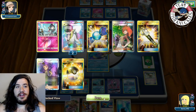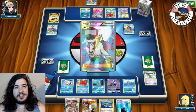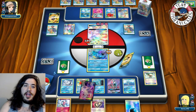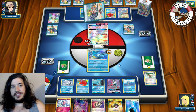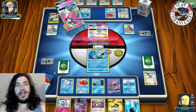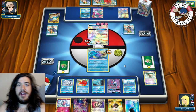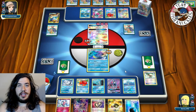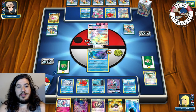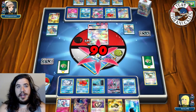Opponent Ultra Balls, discarding Ace Trainer — nice, can't heal the bench damage. An Octillery comes down. Opponent uses N first, very interesting rather than Abyssal Hand. We see a Puzzle of Time, Espeon-EX, and Ultra Ball in opponent's hand. We find a Mr. Mime not really needed. There's the Rare Candy Gardevoir. He uses Abyssal Hand, Rescue Stretcher to put a Ralts back in hand, then Infinite Force for the knockout.